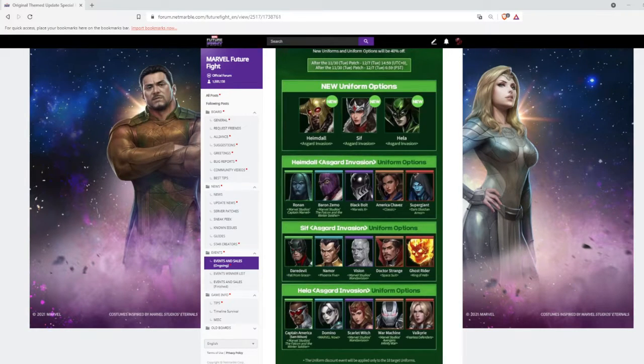At event number one, we are getting a uniform discount for the three latest uniforms and their optional uniforms. There will be only a 40% discount on these uniforms, so don't misunderstand it — recently there was a 50% discount event, so I know this is going to confuse some players.